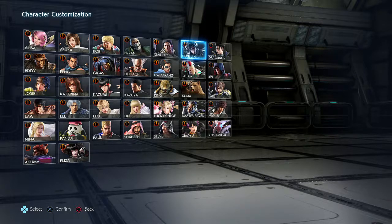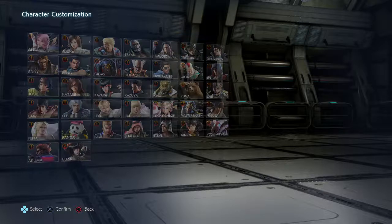None of the Tekken characters on the current roster have a big fur coat. Miguel kind of had one — his default jacket is somewhat similar — but it's just not enough. In order to turn a Tekken character into a villain, that character has to portray some type of villainous aura themselves, and the only one that fits that mold is Devil Jin. Without further ado, let's get started.